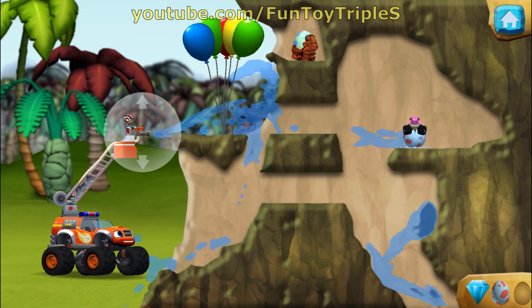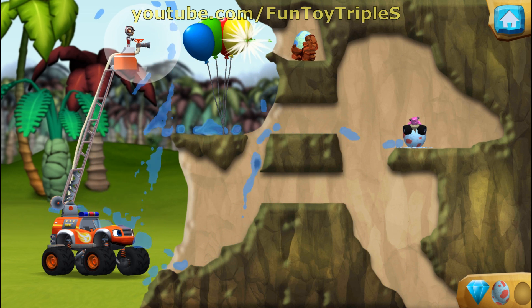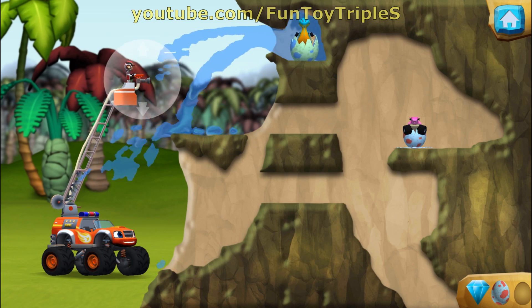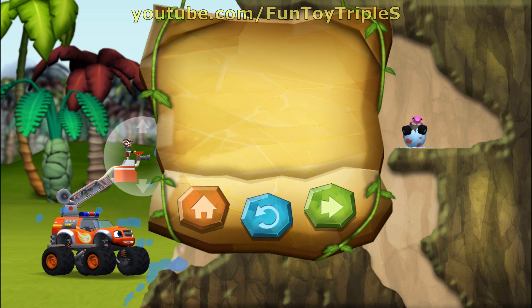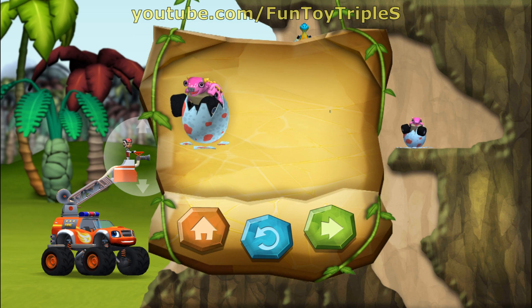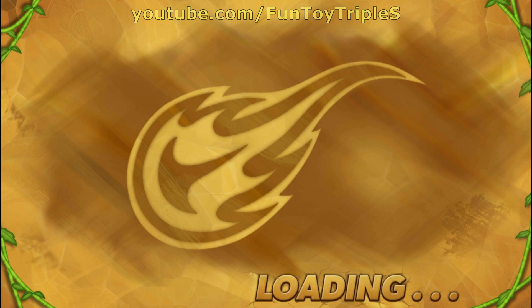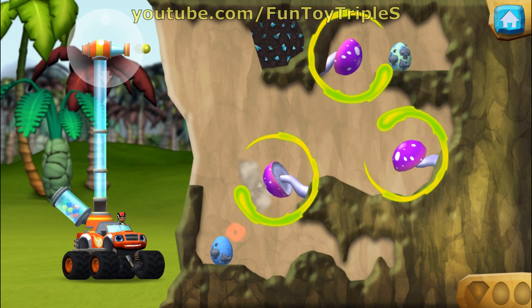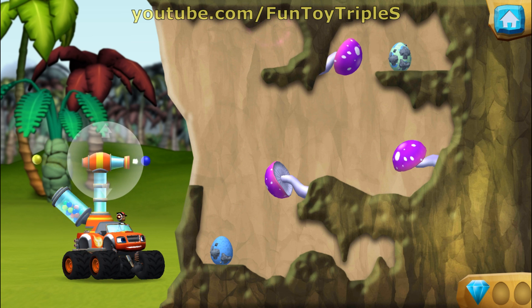You found the prehistoric gem! All right, you're a real rescu-saurus! You rescued two baby dinos and you found the hidden prehistoric gem. To reach the edge, try dunking the balls. You found the prehistoric gem!